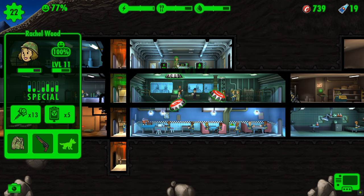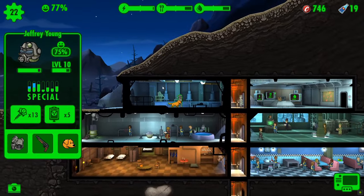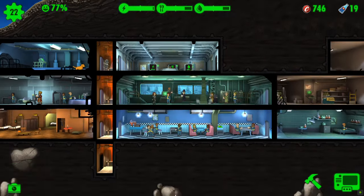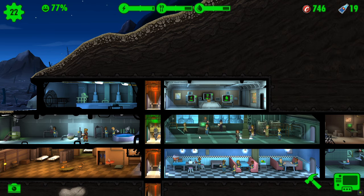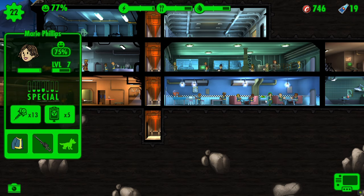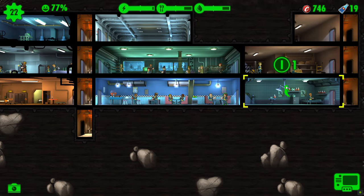We do have some additional outfits, so we should get those put onto our dwellers for maximum benefit. Jeffrey, let's put you into perception — there we go. We've got our grown-up kids now as well, that we will need to assign to rooms and probably build more rooms. So Marie, you are a charisma person, so not really going to benefit putting you anywhere specific right now.